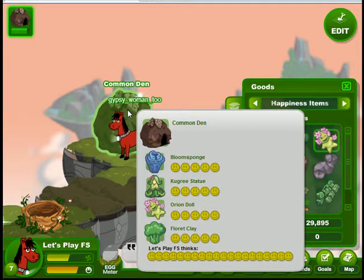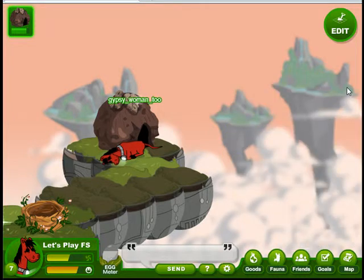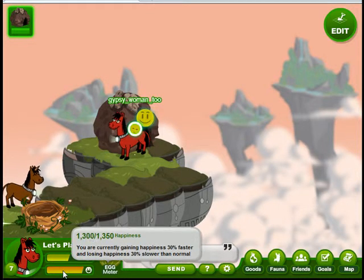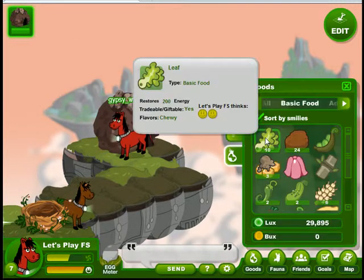There it is. Now let's see how much better he does sleeping in the den. Watch his happy face meter down at the bottom. Look at that — he filled right up. That made him very happy. A twenty smiley den is the best den you can get. We'll take four five-smiley items and we'll have forty-five minutes to go out into the world.